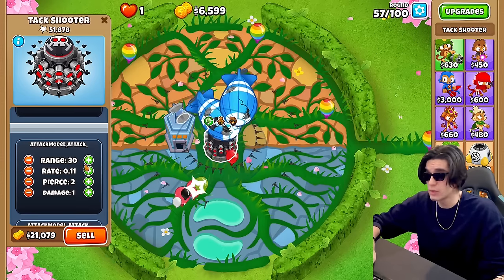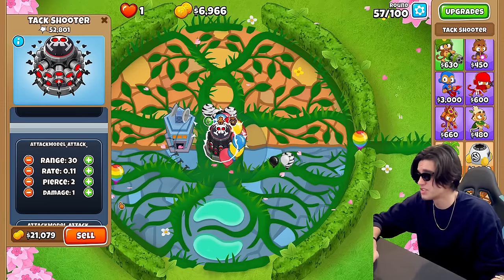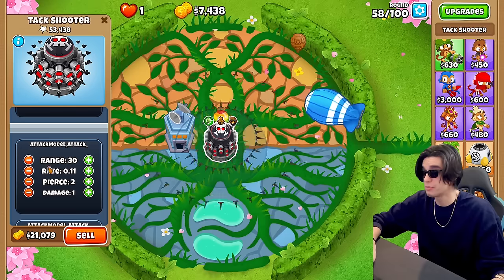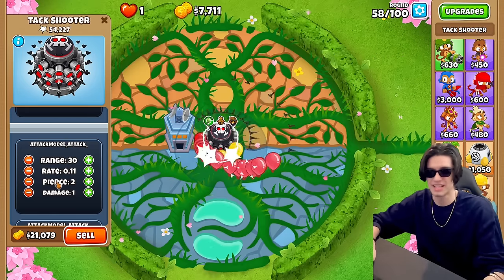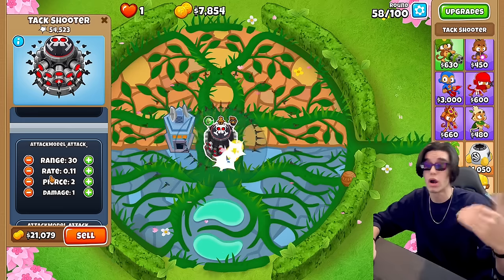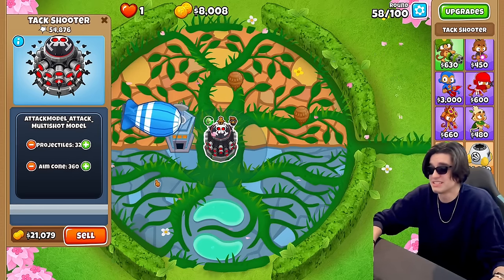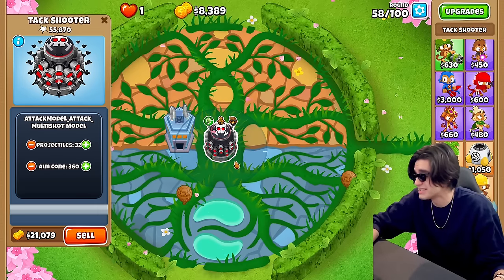There are other stats we could change - I could buff the range if I wanted to. We could up the pierce or lower the rate or up the pierce and damage. We can do all those. But I kind of want to play around with the projectiles a little bit - watch it shoot out 100 tacks per second.